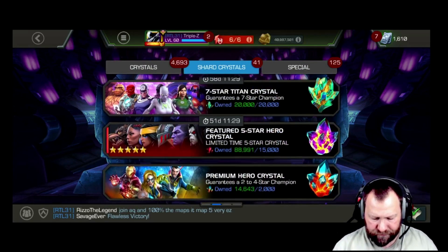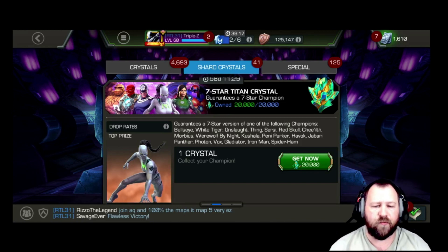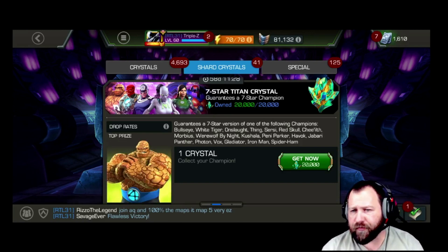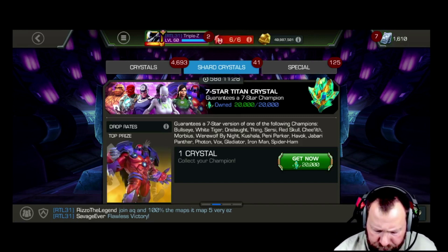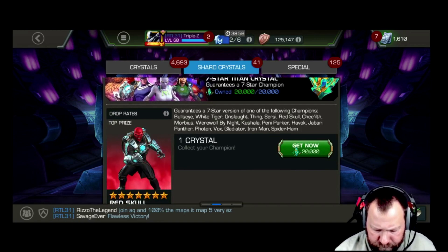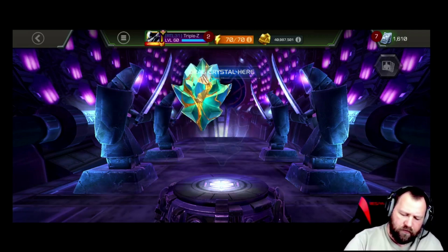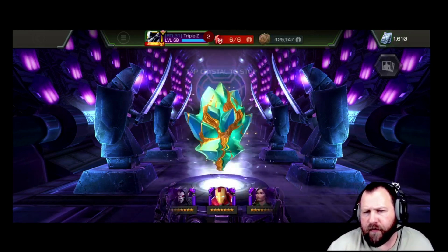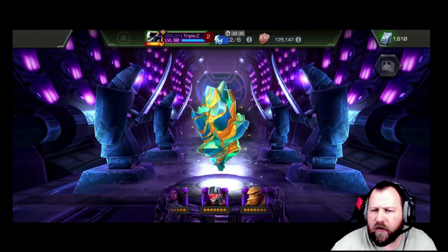Alright, let's get to the main event. We've been holding on to these Titan shards waiting for the crystal to update. My top choices are definitely Bullseye and Onslaught — I would be happy with either one of those. Seen a lot of good things with Chileth, would not be mad about that one. Kishala would be new as well. Was hunting Photon but we got her as a six-star and invested in it, so really not looking for Photon. Morbius is already Awakened rank three, so not really wanting him. Really looking for Bullseye and Onslaught as my top two.